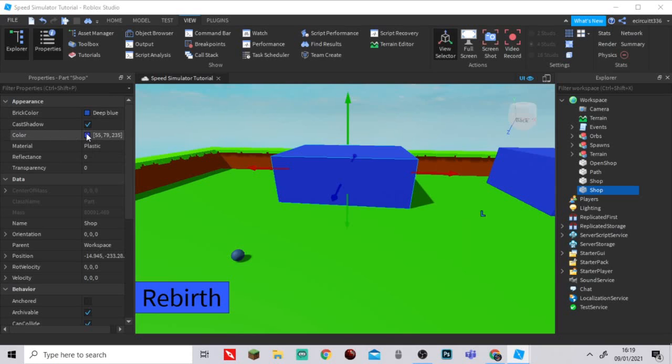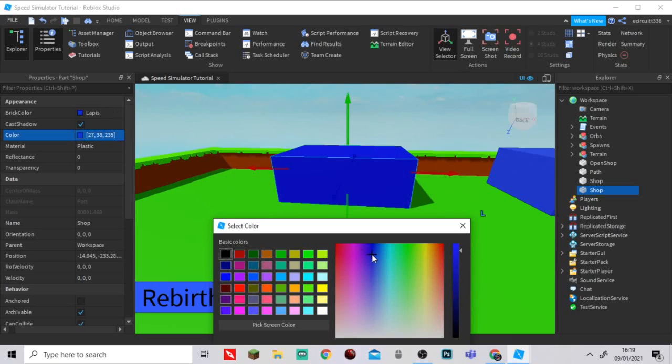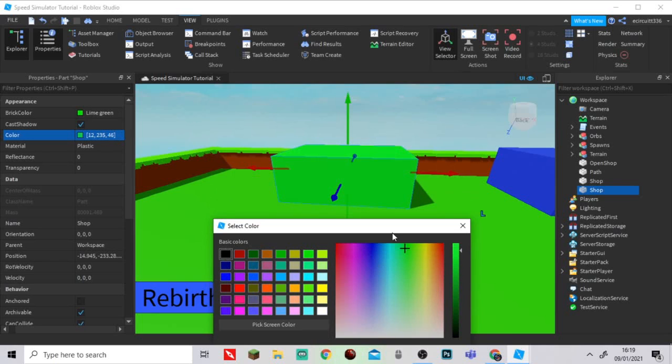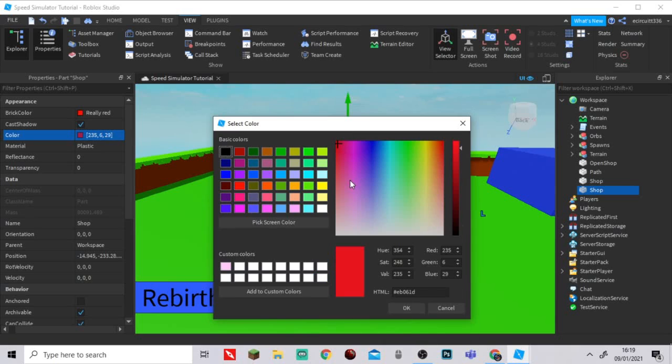You can go to your color here, click on color, and change it. I'm going to make this one red.